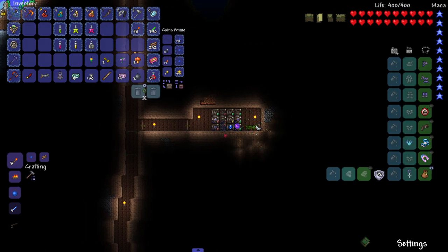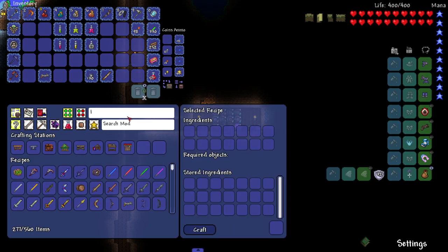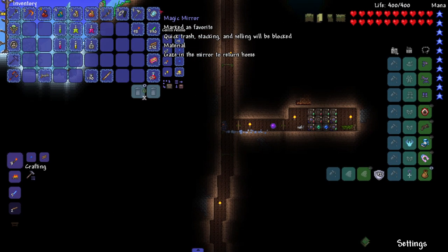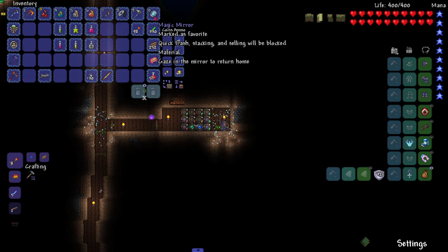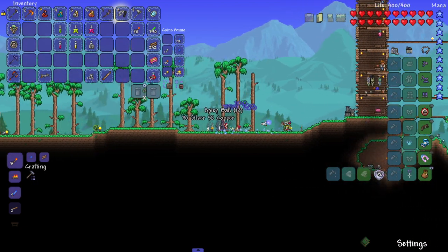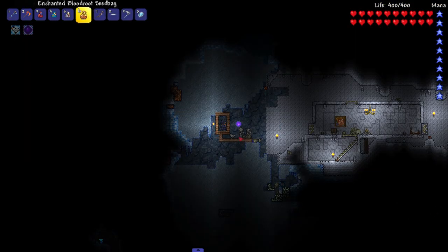I should have a skull - I'm pretty sure I've picked one up in this playthrough. Let me put some stuff away. Actually I don't have a skull - how the hell do you get a skull? This might be kind of hard. Maybe it's the Spirit Mod plate I'm thinking of. Since I thought I had a skull but I don't, I'm gonna have to get one somewhere.